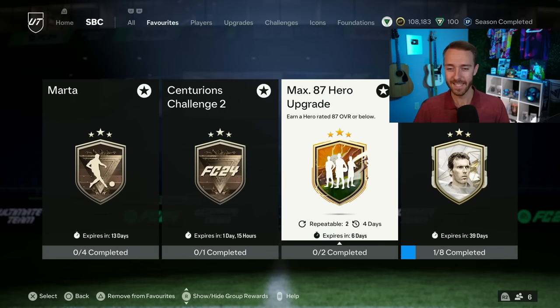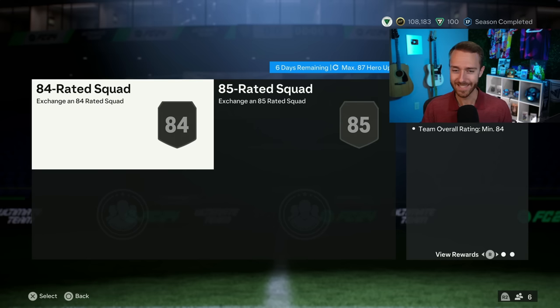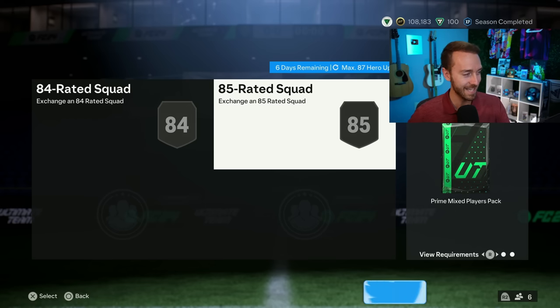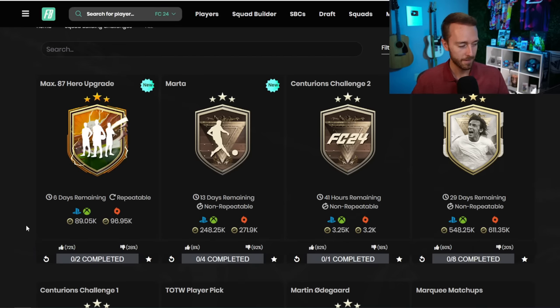Now the big SBC — the Max 87 Hero upgrade did return, and this was dropped with the Marta SBC being at 7pm UK, an hour after. I don't know what was going on with EA yesterday with the timing, but always expect mistakes around the time change. 84 and 85-rated squad, they changed up the requirements on us — instead of one squad it's two. And every time you have a two-squad SBC you get packs in return. And this time it was two tradable packs, which definitely impacted the market yesterday alongside people selling cards to get coins to buy fodder. At the same time I think you had some pack supply coming in and that made the market drop a lot.